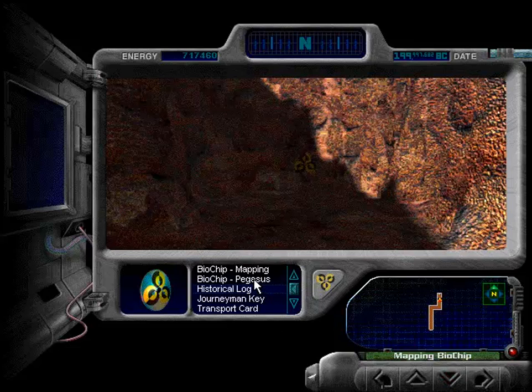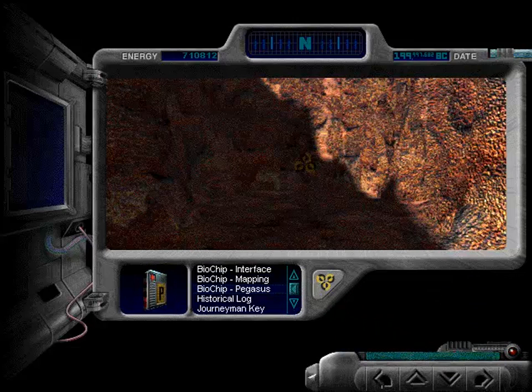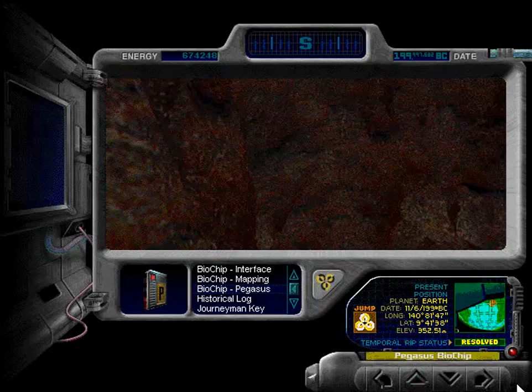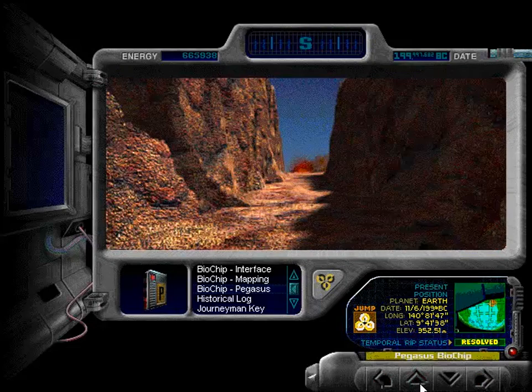So as you can see, we're kind of actually done with 2 million BC right now. This area is actually pitifully short. And Pegasus Prime does a big overhaul on this area and actually turns it into an actual level. I pulled up the Pegasus chip just so you can see what's going on — we have coordinates and stuff, and the temporal rip status of this area has been resolved, even though there's no rip here. But yeah, we can jump any time we want. This is 2 million BC. This is dinosaurs.